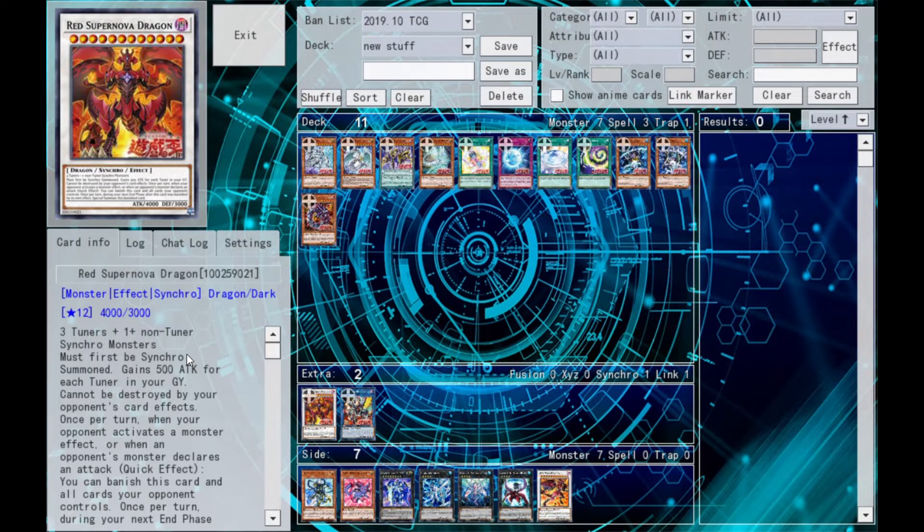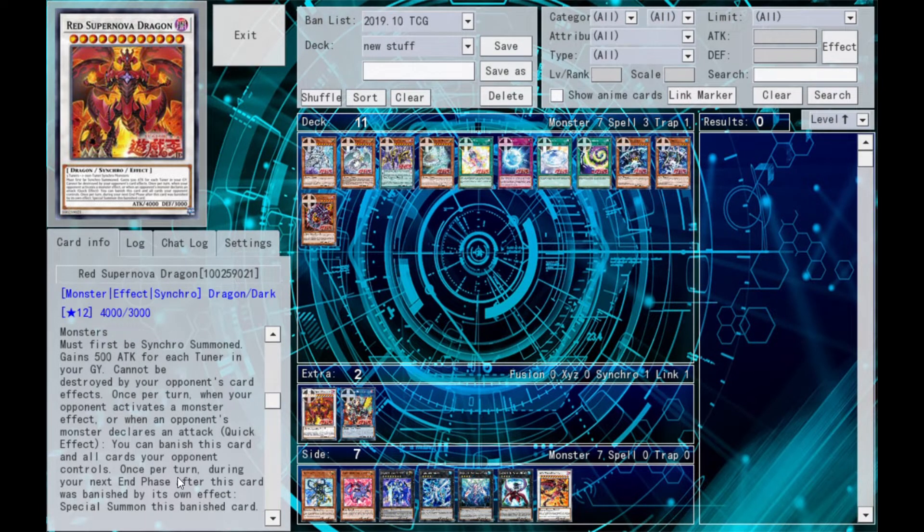Pretty nice. Can't be destroyed by opponent's card effects, but it can be targeted by them. Once per turn, when your opponent activates a monster effect or an opponent's monster declares an attack, you can banish this card and all cards your opponent controls. That's a quick effect, so that's pretty dang sick. Once per turn during the next end phase, he comes back, of course.